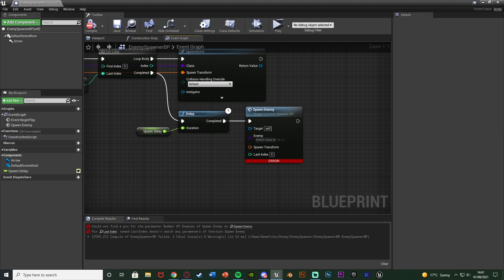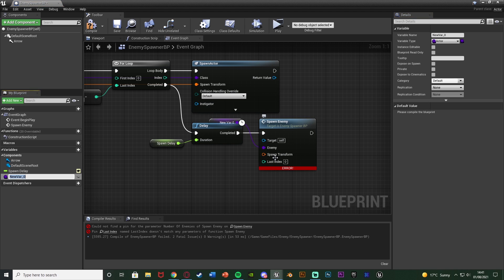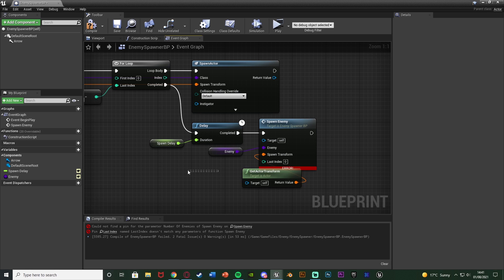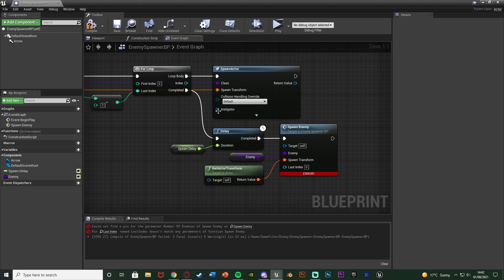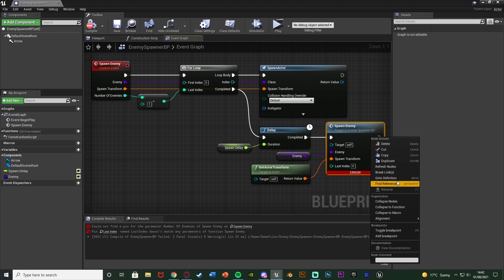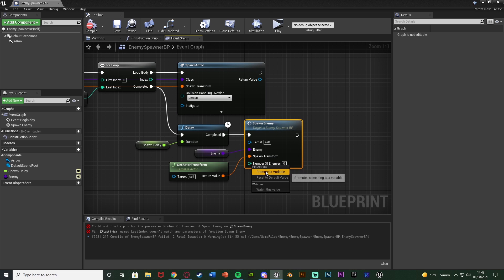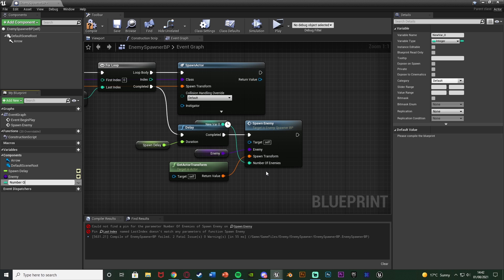Compile and save. On the custom event itself I'm going to right click Enemy, promote it to a variable, name it Enemy, and make it instance editable — again so we can easily change it and make each spawner more dynamic in the level. For Spawn Transform, instead of promoting it I'm going to get Actor Transform, so it spawns the enemy where the blueprint is placed. For Number of Enemies I'll right click, promote it to a variable, name it Number of Enemies, and also make it instance editable.